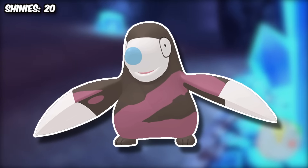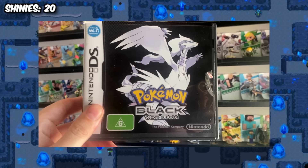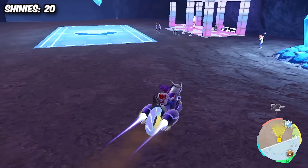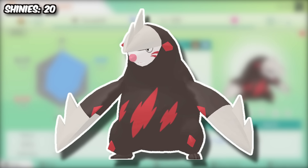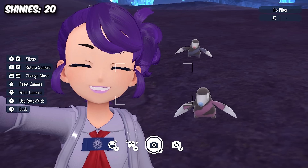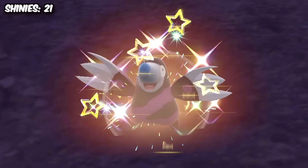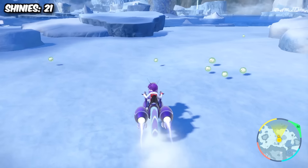I then did my first hunt in the Chargestone Cavern for a Drilbur, which was also kind of special, seeing as Pokemon Black was my first ever Pokemon game. The Chargestone Cavern is literally a location from that game, seeing as the terrarium is set in Unova. And not only that, I've got a special connection to Drilbur, seeing as Excadrill was the first Pokemon I ever got to level 100. Although shiny Drilbur looks really cool, I love Excadrill's shiny, so I ended up evolving her.